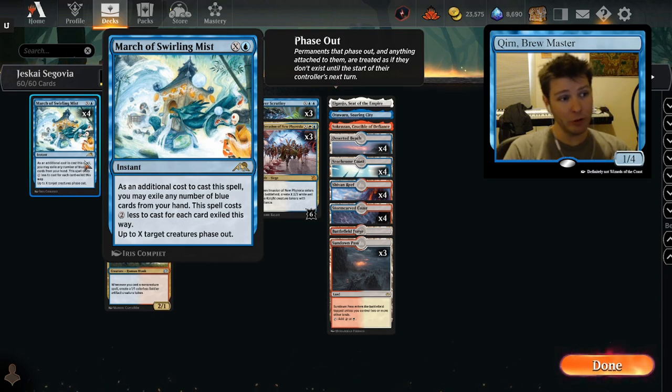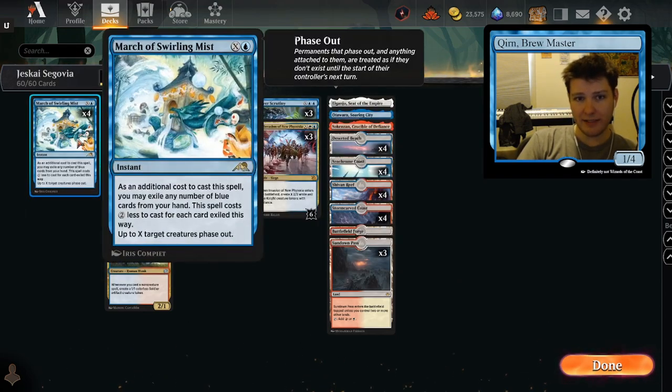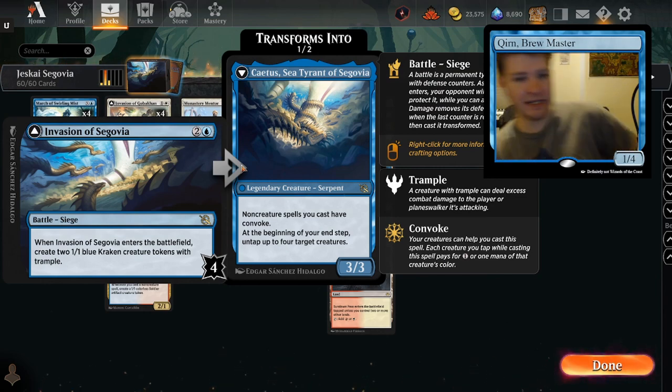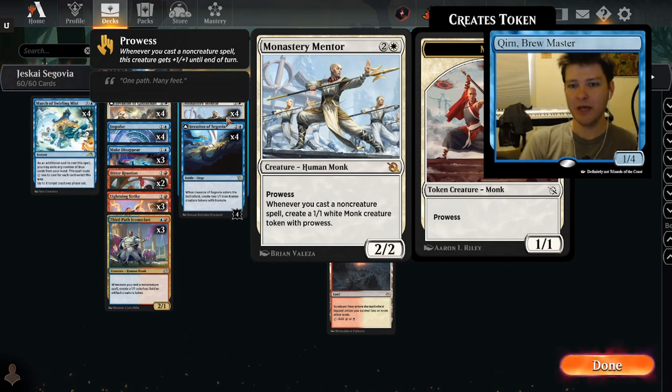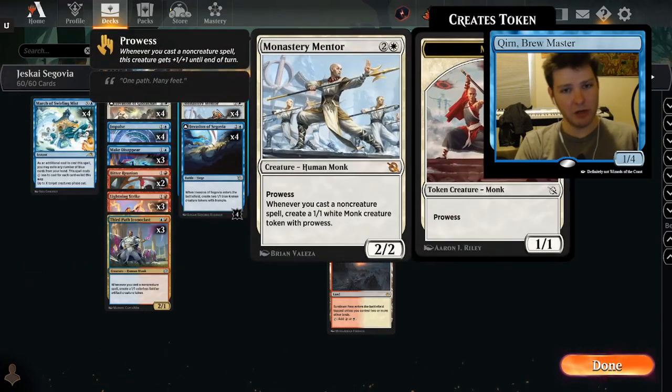Importantly, you're very likely to be able to phase out at least your Cadis. Just one mana to pay the casting cost of March of Swirling Mist, and then one more mana to phase out Invasion of Segovia — so you can protect it. You're also likely to have more mana on top of that, or creatures to convoke, to phase out additional things like your Monastery Mentor. This is a card that I missed before that absolutely should be paired with Invasion of Segovia. It's a payoff for casting a lot of non-creature spells, it helps you go wide — which is what we want to do anyway to flip Invasion of Segovia — and also gives us more creatures to help us convoke more spells.